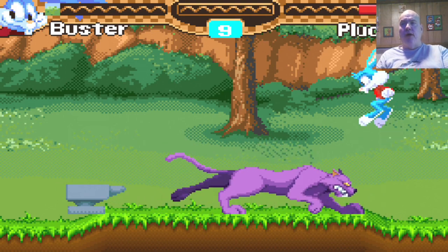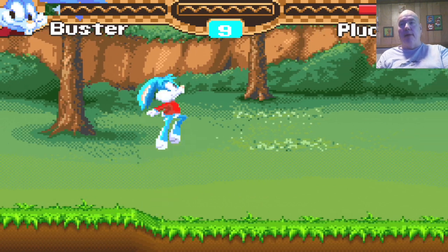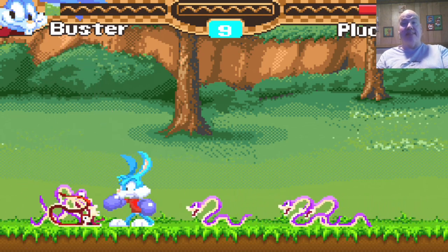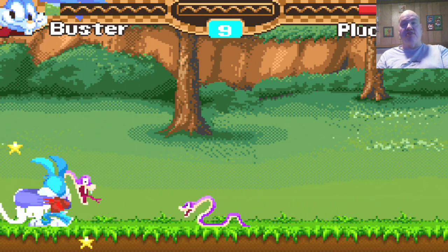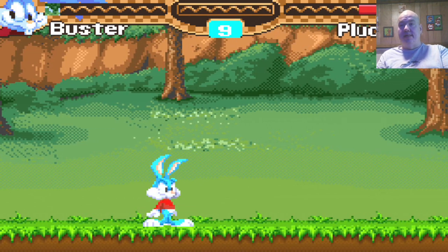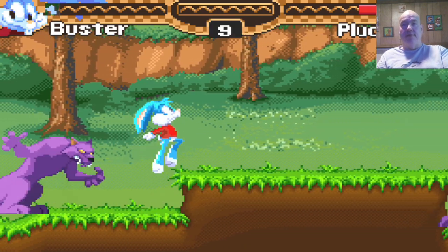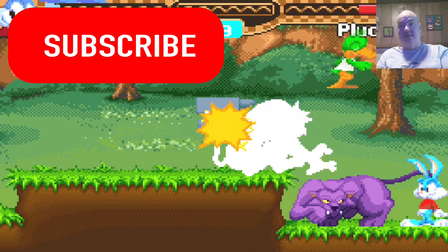How do I jump? Is there a jump button? You push up to jump! Oh wow, they could have done better than that. Who wants to press up to jump? Most games, that's a sign of a bad game. You can't help but jump — you don't mean to, you just can't help it. That button does nothing, that jumps, that's punch, and then Plucky Duck comes out.